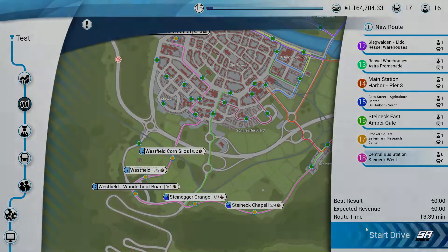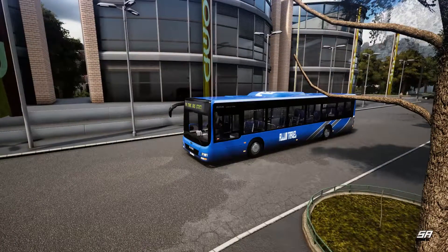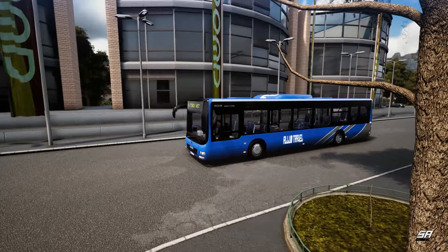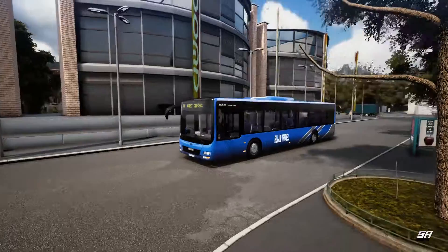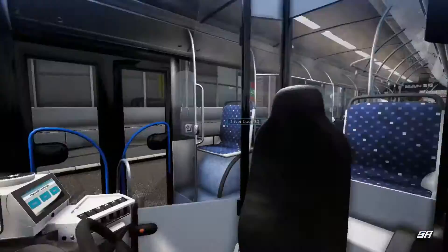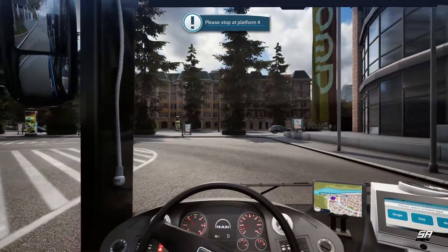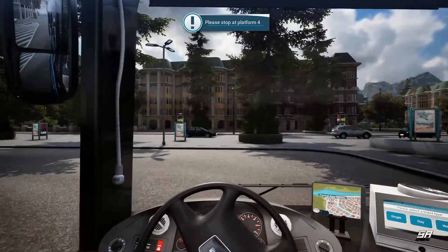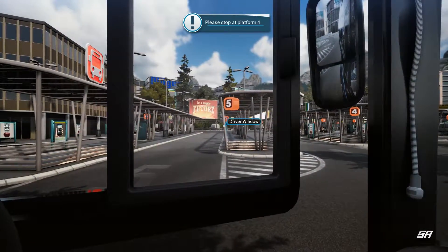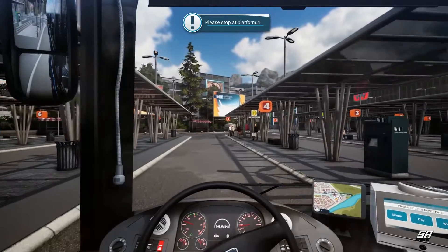We're here at the central bus station ready to pick up our first lot of customers. Yes, in the last episode I made an error - it defaulted to the wrong bus. Despite me buying and having the MAN ready, it went back to the Mercedes. That's a quirk of the game - it always picks the first bus on your list. Today as promised we'll be in our MAN. Platform four is just here, perfect.